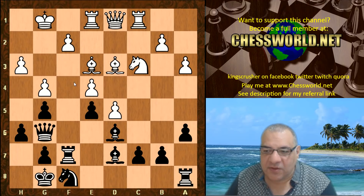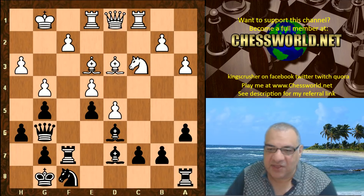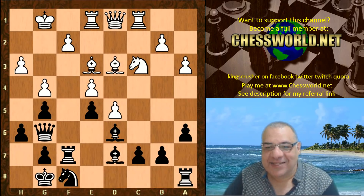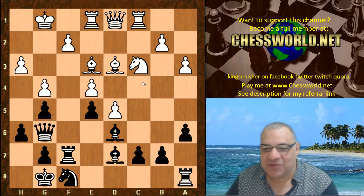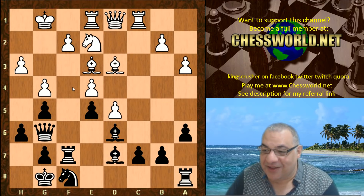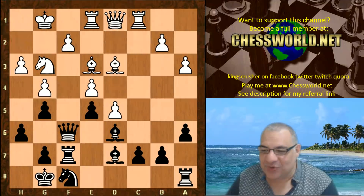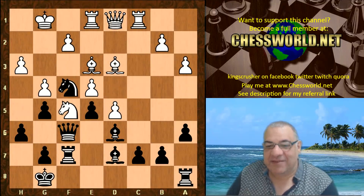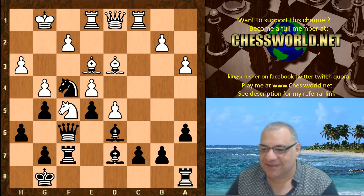Bishop e2 also supports this Knight coming to f5, so they're mirroring each other's Knight plans. This reminds me historically of a Capablanca against Alekhine game where they were trying to put Knights on c4 and c5 respectively. Alekhine was playing black, trying to entrench — he did a nice deep maneuver to put a Knight to c4, and Capablanca was doing the same thing. Here they're both doing the same thing with f4 — I can look back to historical games sometimes and see interesting patterns of play.